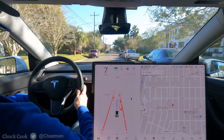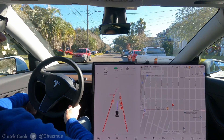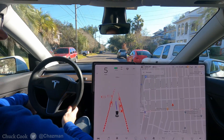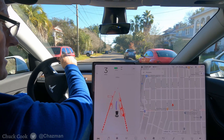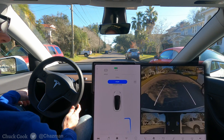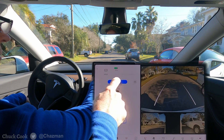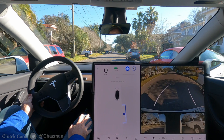We're going to try some auto park improvements and see if there's any changes. There's a spot just to the right here. There used to be a bug on beta 5 where when you put it in reverse it didn't see the spot. We'll go ahead and do an auto park demo here and see if it improves.